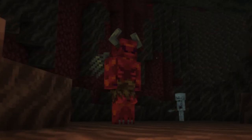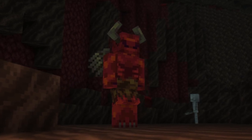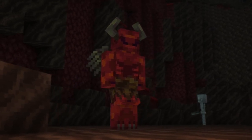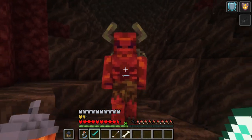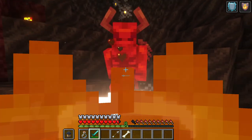In the Nether, you can find the Demon. They're immune to fire damage and knockback, while they themselves also have high knockback damage and can set targets on fire. So if you fight a Demon, you'll want to keep at a distance. When killed, Demons will drop Nether Warts and Embers.